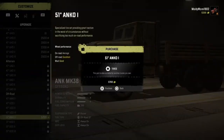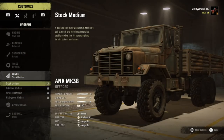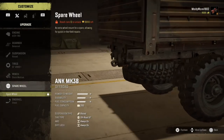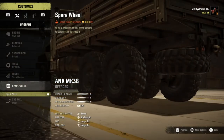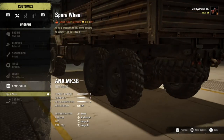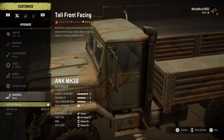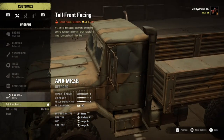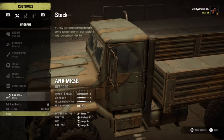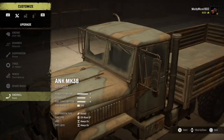We can't upgrade the winch yet. The spare wheel — we can get one, but I haven't really seen any need for it. If you guys know the purpose of the spare wheel, please let me know. For the snorkel, it already has one attached on the side. You can have the tall flat cap, the stock, or this weird front-facing one. I'll just leave the stock one on there.